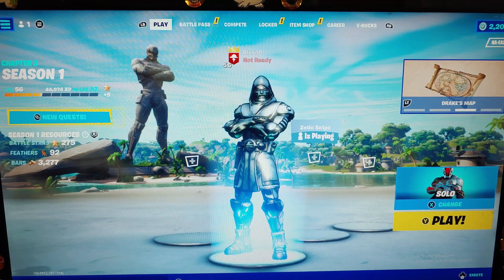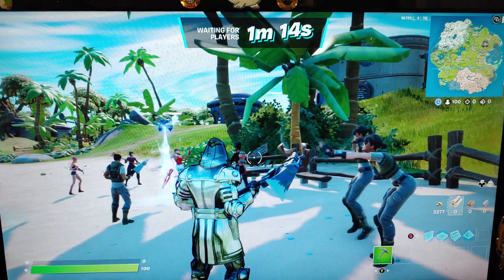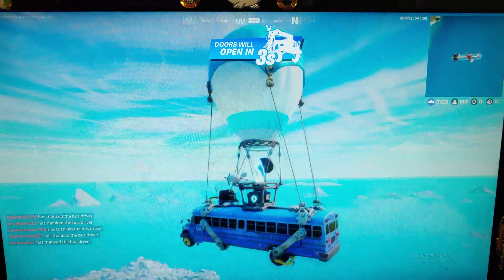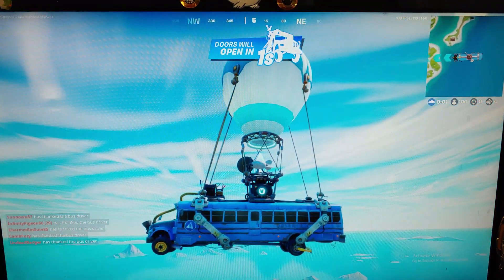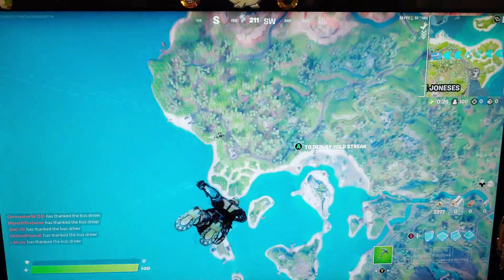Next up, Fortnite. The waiting room is looking pretty good at 60 frames per second. We've got the bus looking pretty good — jeez, the bus looks super good. No problems at all, looking around at about 90 frames per second.